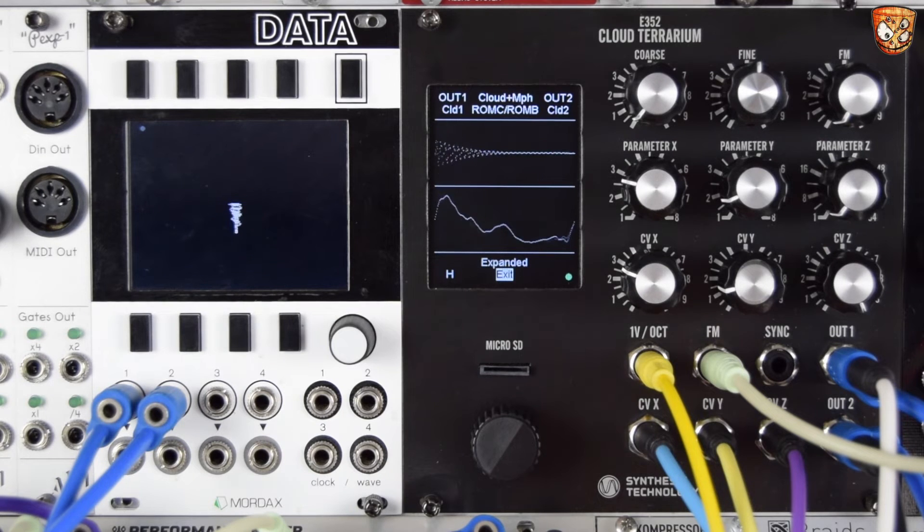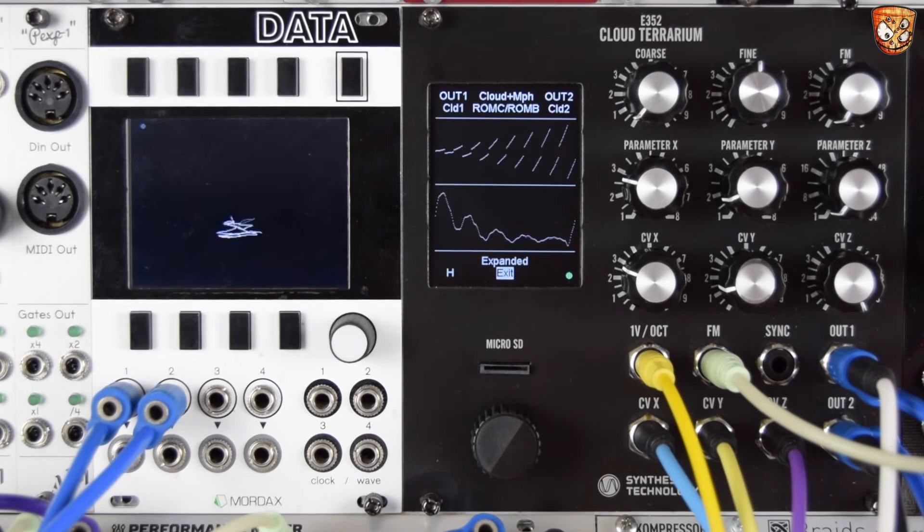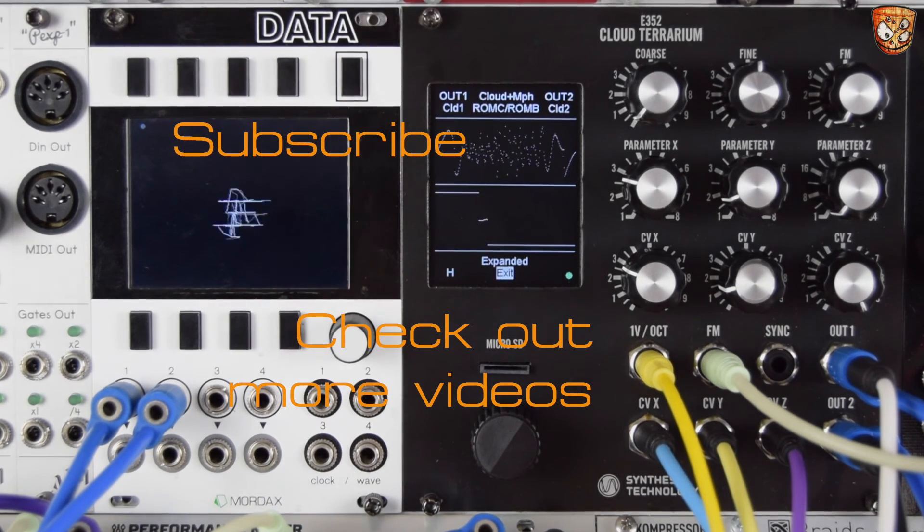It's a little bit good — so good! So that's the cloud and morph mode from the E352 Cloud Terrarium from Synthesis Technology. There's a full overview video coming soon — it sounds killer. If you haven't seen the just plain morphing mode drone that I put up, go check that out — I'll put the link in the description. Hit like and subscribe, check out my Patreon link. Cheers for watching.